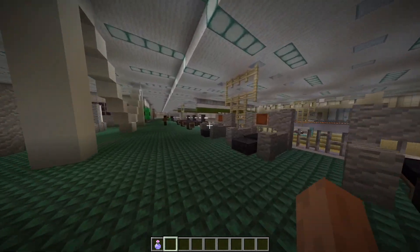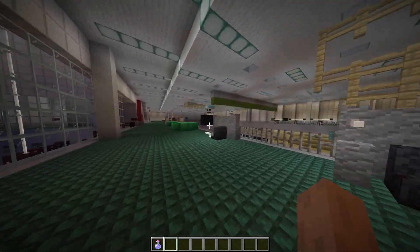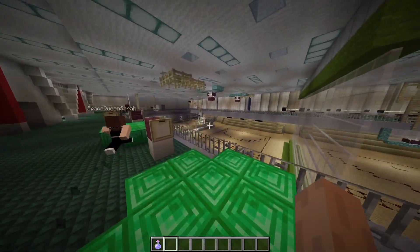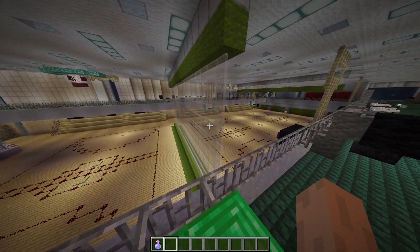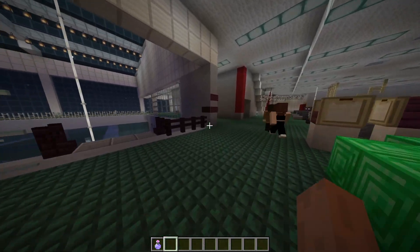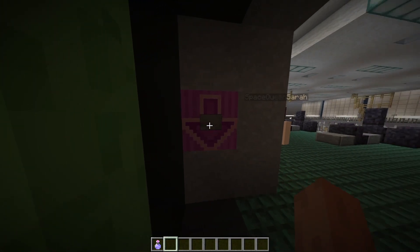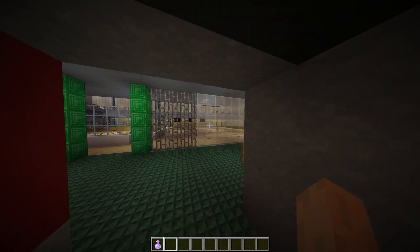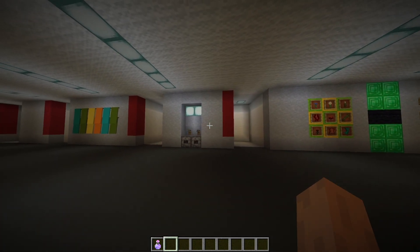From here, we can not only see the courts, but also the deliberately staggered light strips and the skylights. You'll also notice that the ceiling is slightly slanted, as it is in actuality. This elevator presented a special challenge because it had to fit right next to the wall on multiple floors and still have redstone activation mechanisms.